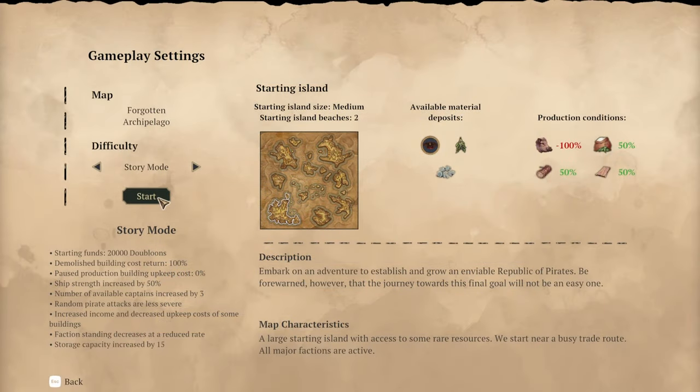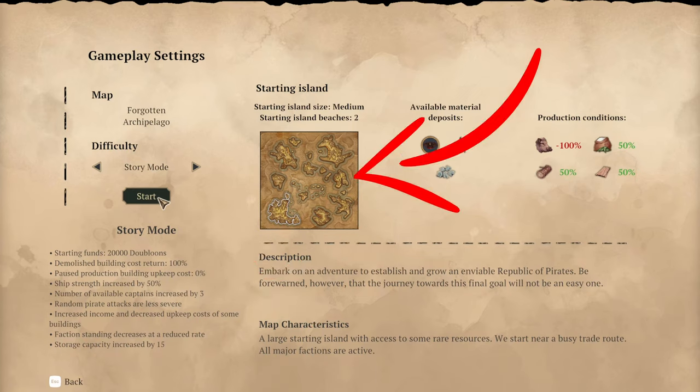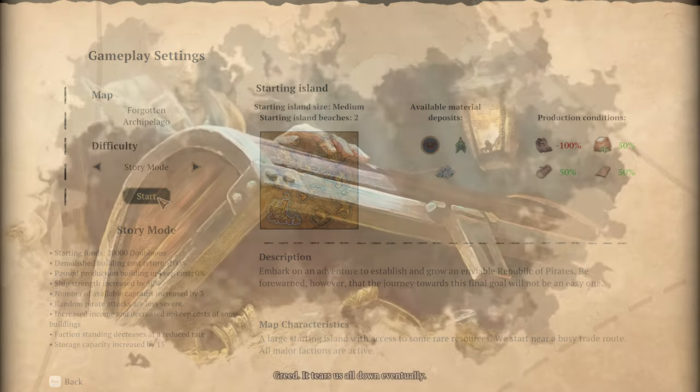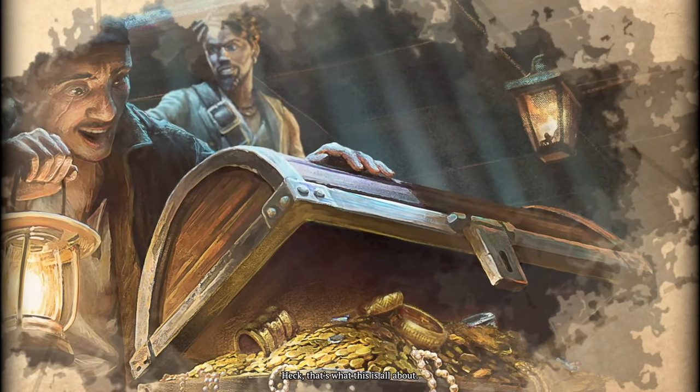Heading into the campaign mode, you've got yourself three difficulties to choose from: hard, medium, and easy. You can see how they affect the game in the lower left over here. You can see where you'll be starting on the map and where the other islands around you are, plus whichever material deposits are present in the area and what the production conditions are. Starting off, you'll find that this does, in fact, have an honest-to-goodness campaign to it.